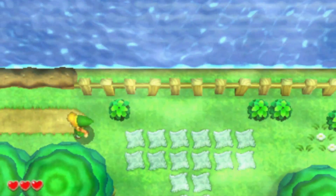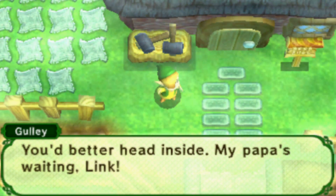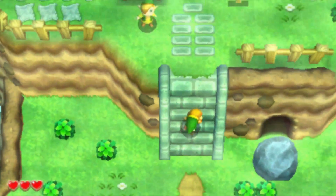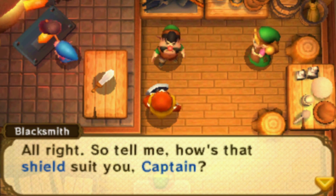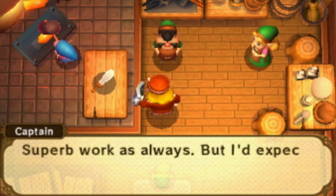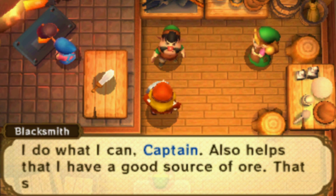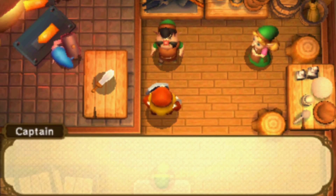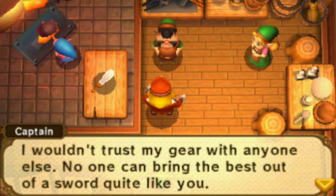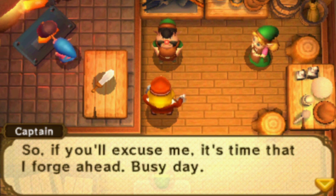Alright, let's go this way. Gully went this way. Oh, he's fast. You'd better head inside, my papa's waiting, Link. Let's-a go into the blacksmiths. So tell me, how does that shield suit you, Captain? Work as always! But I'd expect nothing less from a master. I do what I can, Captain. Also helps that I've a good source of ore. That shield's tougher than ever now. I wouldn't trust my gear with anyone else. No one can bring the best out of a sword quite like you. So if you'll excuse me, it's time that I forge ahead. Busy day! I see what he did there - forge, forging sword.